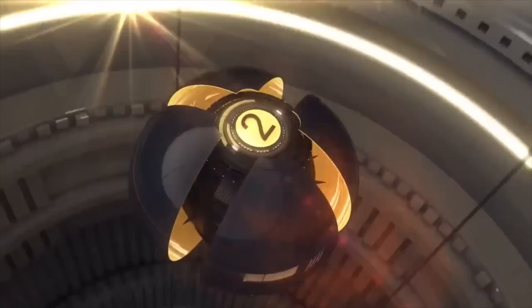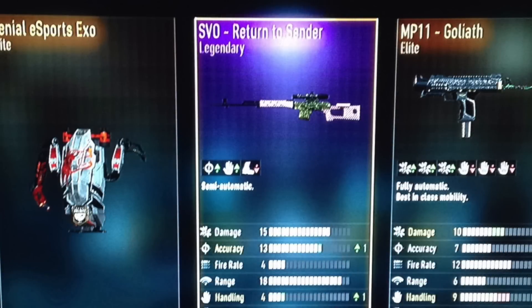4th spot, well deserved. Heading into 3rd spot — this is where it gets interesting. We have a player called Elliot Andrew. He manages to get an MP11 Goliath Elite, as well as an SVO Return to Sender Legendary Elite, and a Sentinel Esports Exo. Throughout the whole series, no one has submitted one with an Esports Exo, so that's pretty cool. As for the SVO Return to Sender — out of all snipers I don't particularly like the SVO too much, but it is a fun weapon because you can spam it and get one-hit kills. The MP11 Goliath is one of the best SMGs, especially in free-for-all. He gets two Elites and a Legendary — definitely deserved, Elliot Andrew.